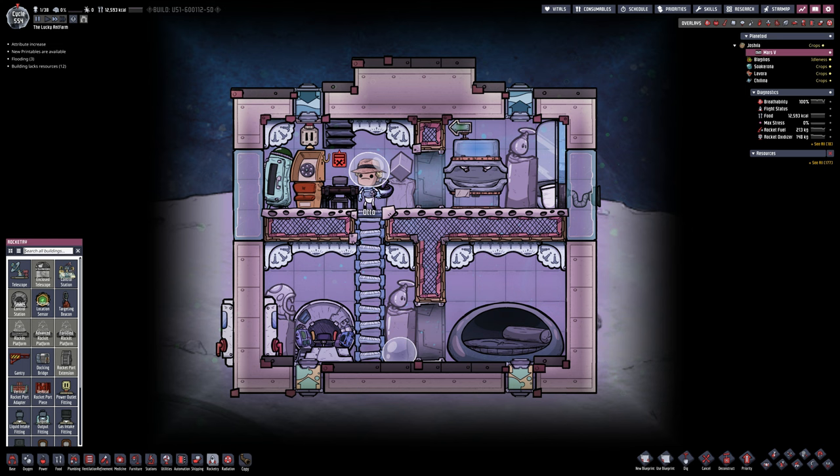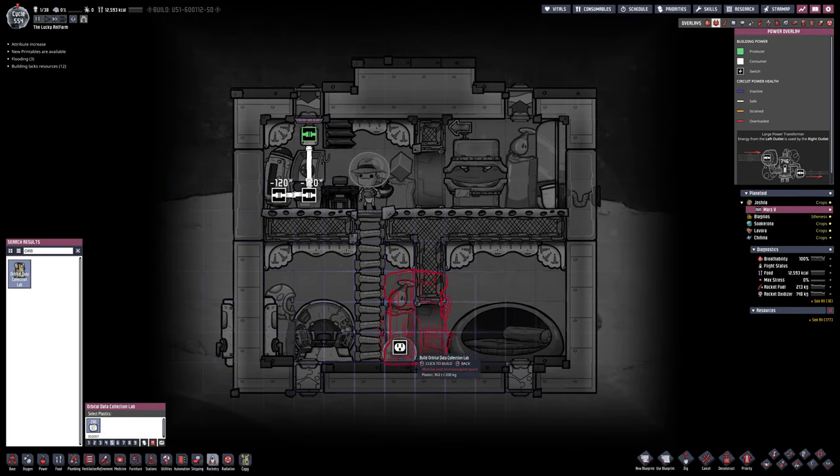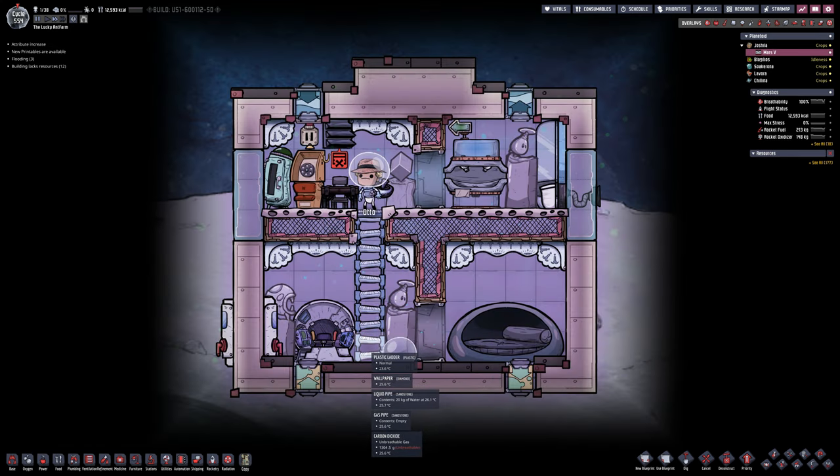So you can see there in terms of the setup, that's about as good as I can get anyway. Plus two from the bathroom, plus two from the bedroom, and plus six from the great hall. So plus ten in terms of morale, with a telephone in there that gives plus two as well.